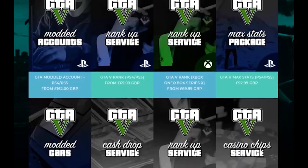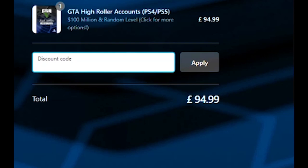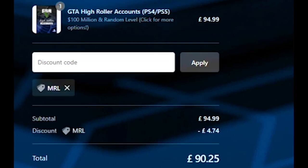Before we begin, check out Digizani for fast, cheap and reliable GTA services. Make sure you use my code MRL for five percent discount on your order. All the links will be in the description below, so check them out and let's get straight into the video.